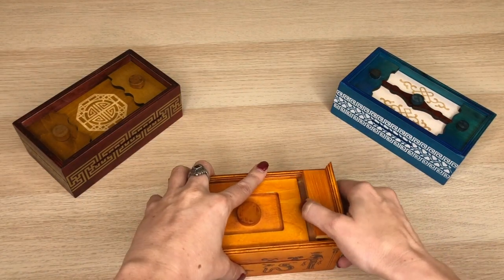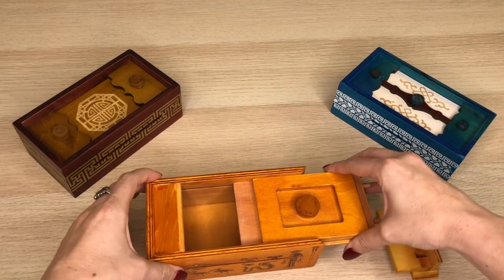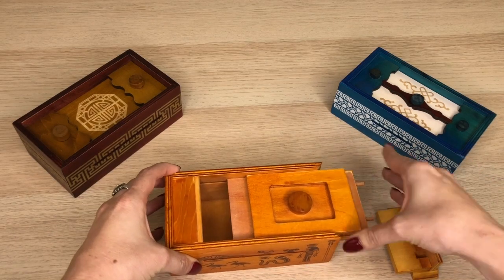Just like that. Then you can lift that whole right side panel off and slide the middle piece right out — and then you've got entry to your secret box.